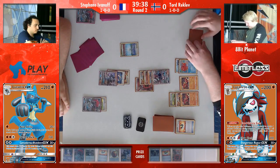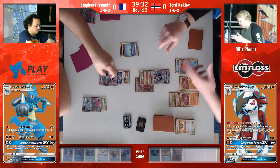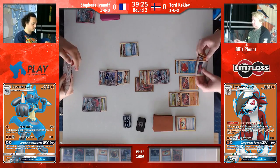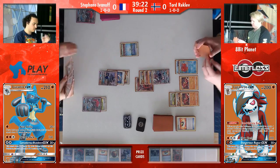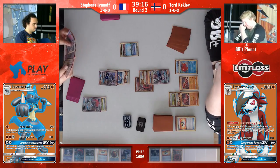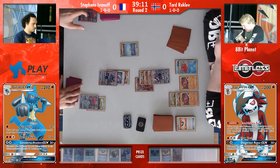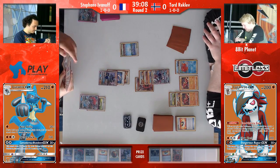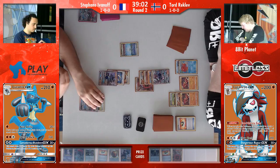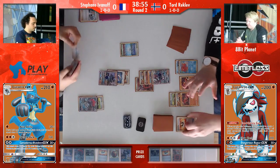So probably damaging it — the worst thing that could happen is just Acerola and taking a knockout with Zorua. But if Stefan does that, then it's a four-prize turn, so Tord can just take a knockout there. He does go for that, he puts the damage down. I think the Cantankerous Beatdown was a lot more effective if the Pokémon wasn't damaged yet and was waiting to be used. But now that it's already got 80 damage on it, Cantankerous doesn't really look like too great of an attack anymore.